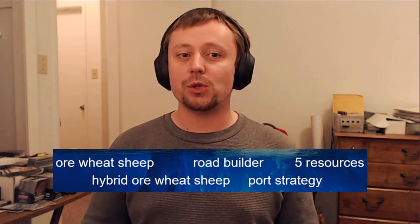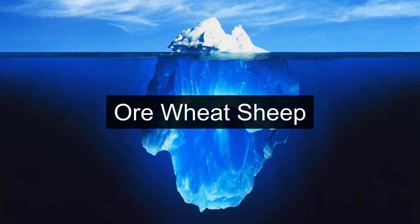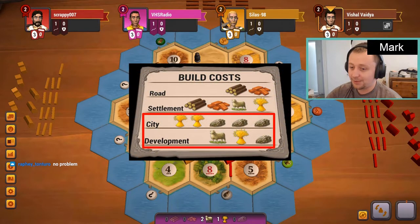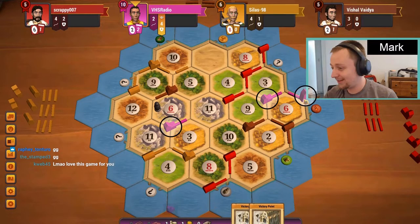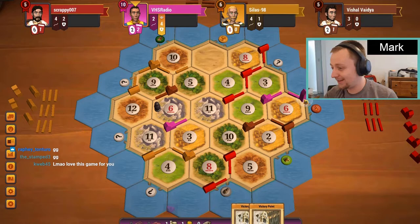In our second tier, I'll discuss some general strategies and game plans that top players use to motivate their initial settlements and in-game decisions. Ore, wheat, sheep: this strategy entails placing initial settlements on exclusively ore, wheat, and sheep hexes. The goal is to quickly build cities and buy development cards. Players typically struggle to expand because they don't produce wood or brick themselves, but make up for it by trading for wood and brick, or stealing them with knight development cards. A successful ore, wheat, sheep setup typically reaches 10 points with approximately 3 cities, largest army, and 2 victory point development cards, plus or minus an extra settlement.